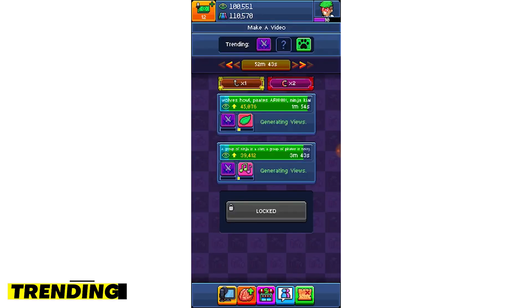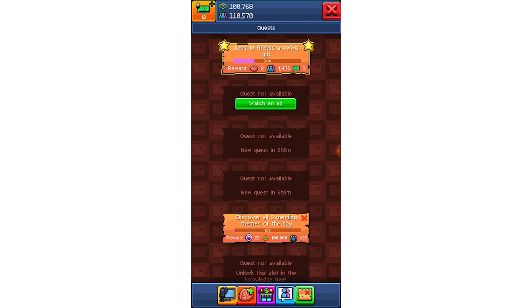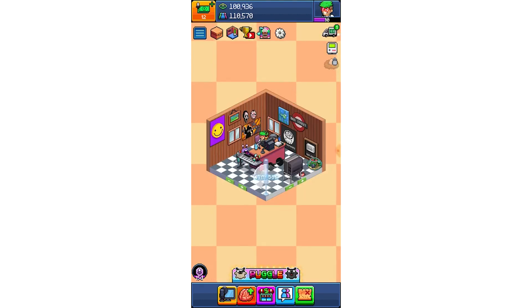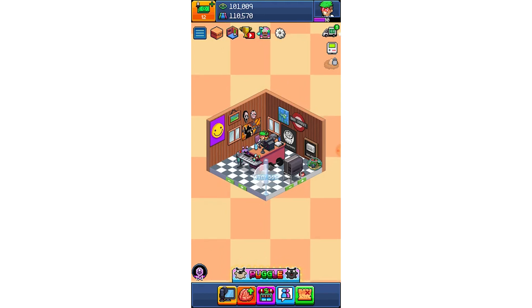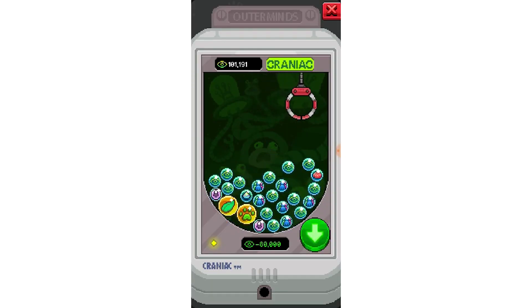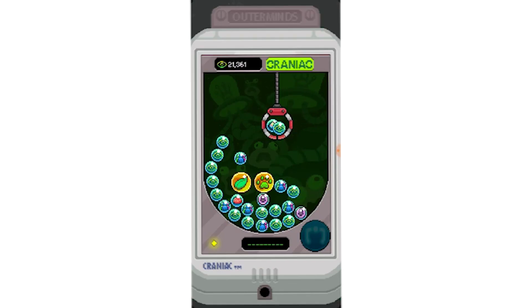Trending. You want to make videos that have trending stats on them. If you can get lucky and do a video with two trending stats, even better. If you don't have the option for one of those, make the shortest video you can so you can get a new batch quickly. Try to get items for trending videos first before upgrading other areas.